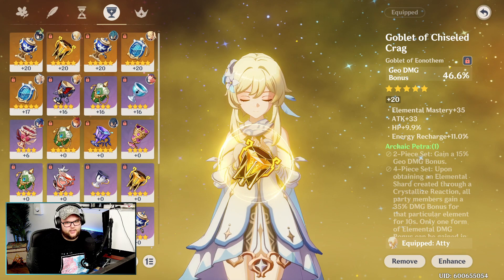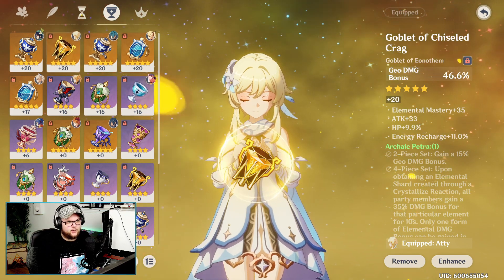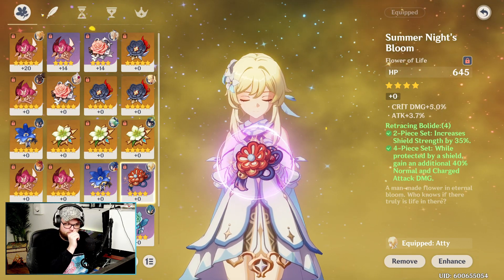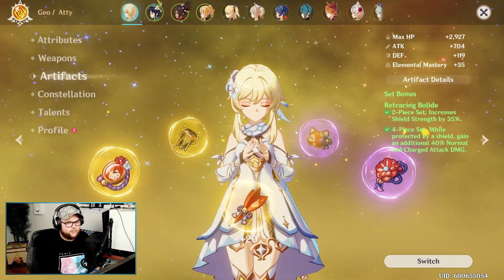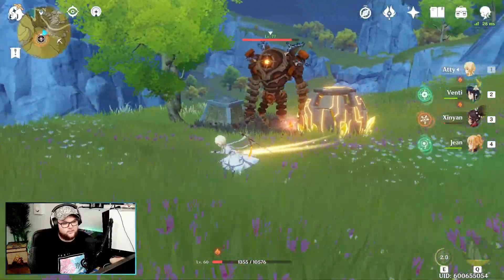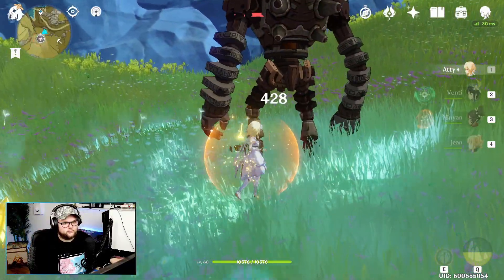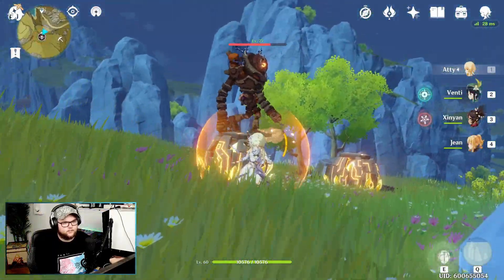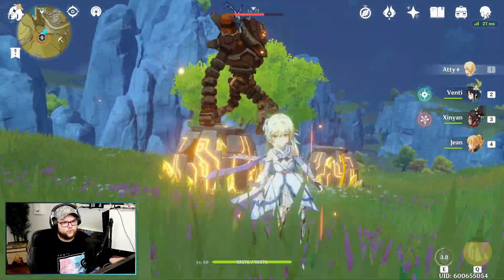I also got an Archaic Petra piece with Geo damage during my testing and boosted it up — 2,800 damage on that is not bad at all. You can see the Geo constructs working. The charged attack does solid damage, hitting for around 4,820 on a crit. That's the Traveler in Geo form.